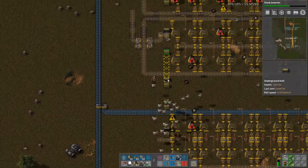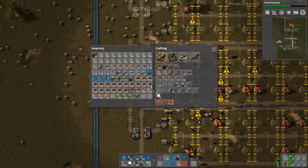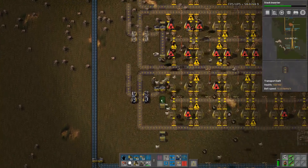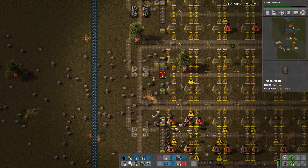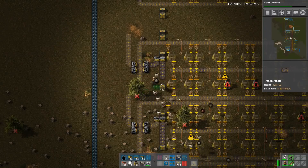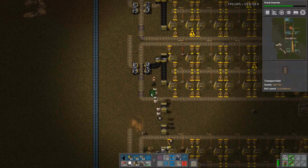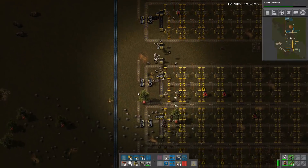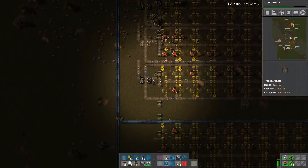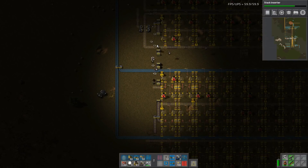That's how the coal should go — we are missing some splitters and some normal belt. Let's just make sure coal is getting through — it is. It's quite likely, especially when all of these machines are running, that this one belt of coal won't be nearly enough. Let me just have a sip of coffee while I think about that.